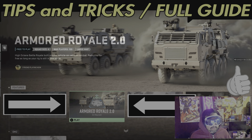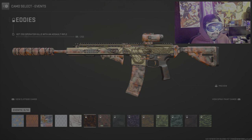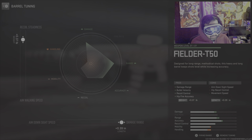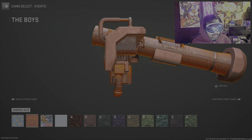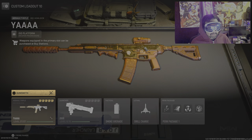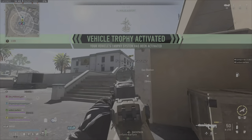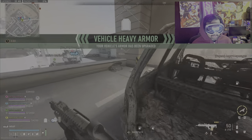Before we even load in, let's talk about loadouts. I've been running the ISO Hemlock because it's just been feeling good, especially with the gunfights we've been having. Here's the loadout if you want to check that out. The distances between these gunfights — the ISO has been doing really good work. I've also been carrying a Joker Javelin, and with this loadout it's been very deadly and very successful. Because you can fight the MRAPs and you can also fight your enemies.